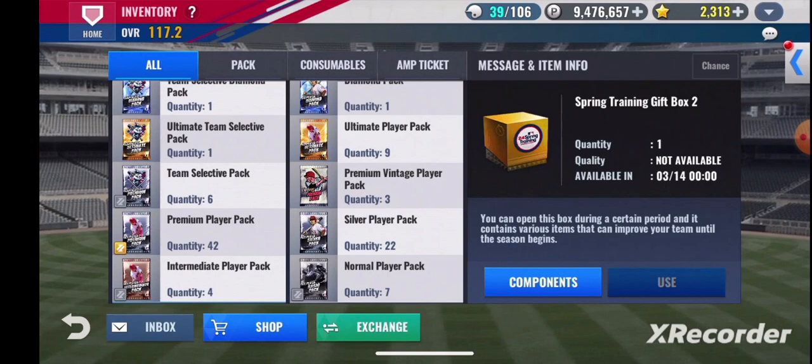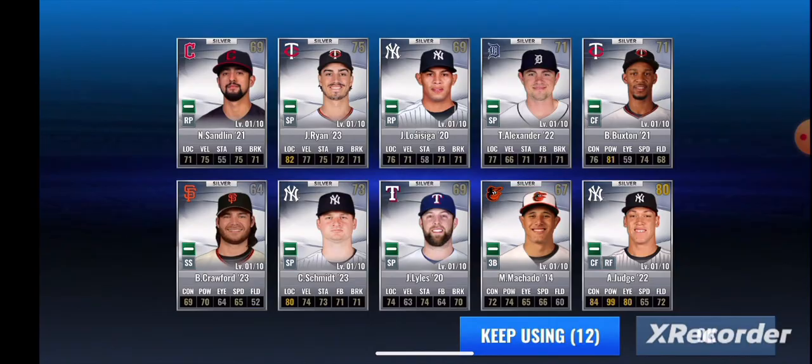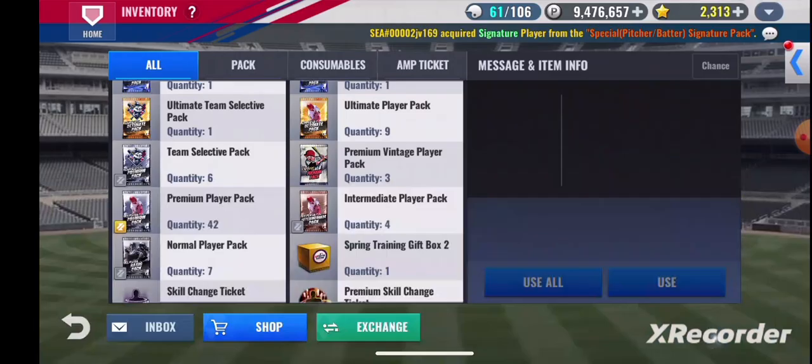I think the spring training boxes are a once-a-week thing — I thought it was an everyday thing. We've got about 40 premium packs and we don't have very many skill changes but we do have seven premiums. I've got Matlack, my sig starter special trained almost to level seven, so hopefully we can get him to level ten quick and then be working on Babe Ruth. We're getting close to having everyone maxed out on this team, which is just nice.